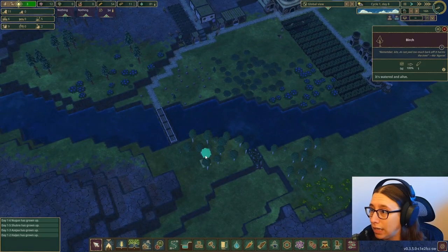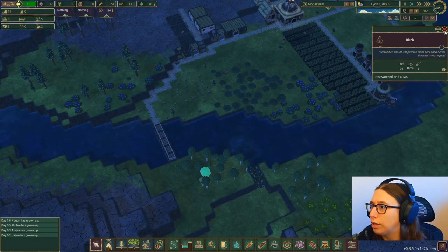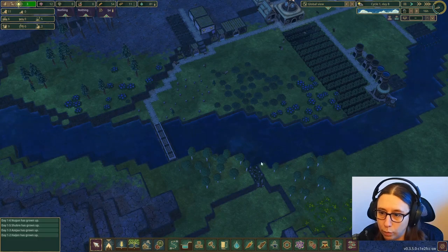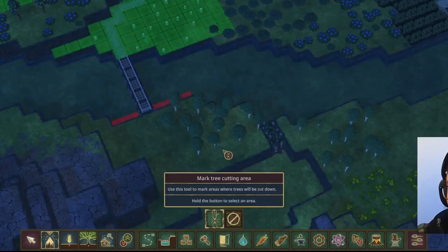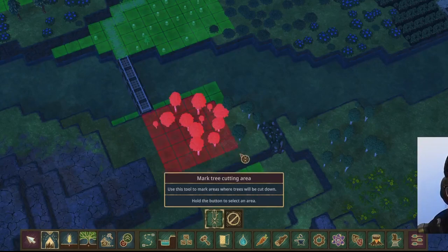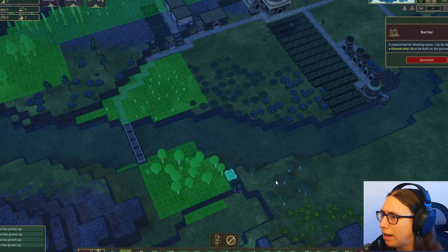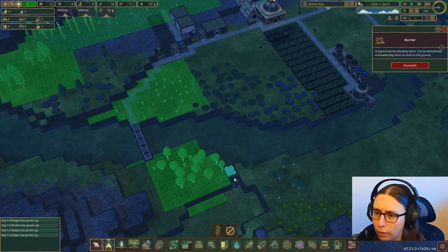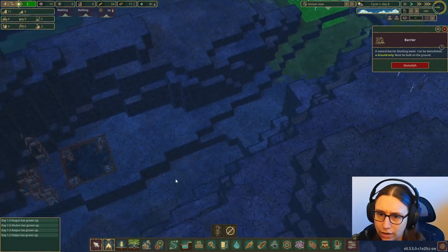I do have some trees here — I'm going to select these birch trees. They only produce one piece of wood per tree, but I'm still going to chop them down because I need more wood to build all the stuff we've got. And this barrier — if we got rid of it, would it allow water to stay in here? That'd be cool. I could store extra water, but it's not like it goes to the rest of my village, so that's a future thing.